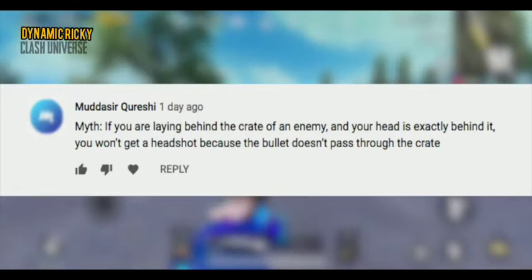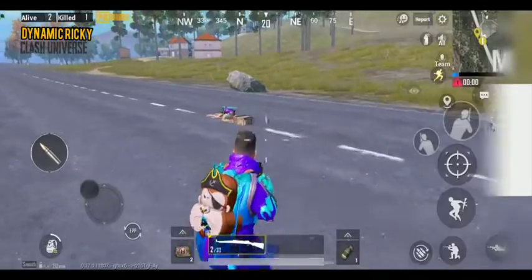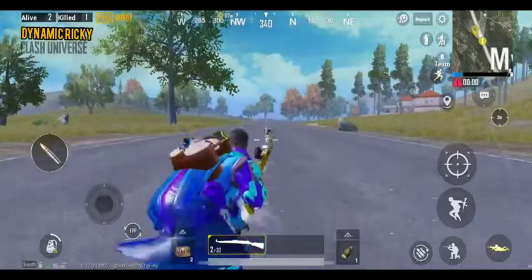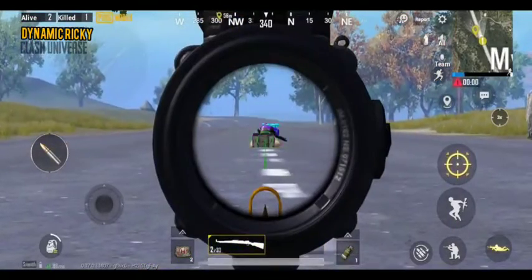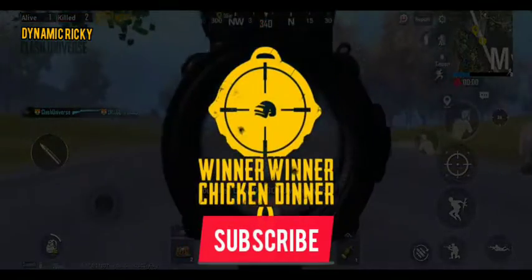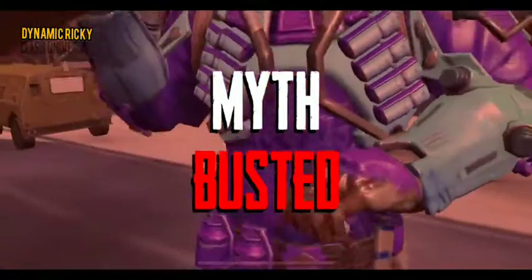If you are laying behind the crate of an enemy and your head is exactly behind it, you won't get a headshot because the bullet doesn't pass through the crate. Here's a crate and our enemy would be laying behind it. Now let's try to take a shot. As you can see, we're clearly able to hit the target. Hence, the myth is busted.